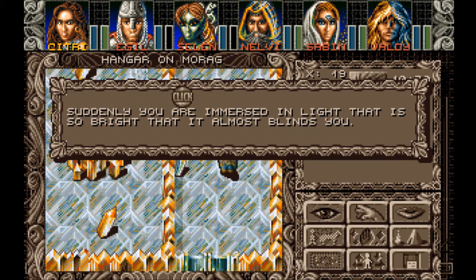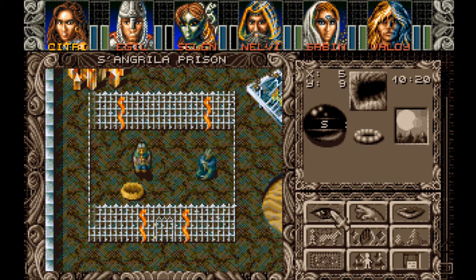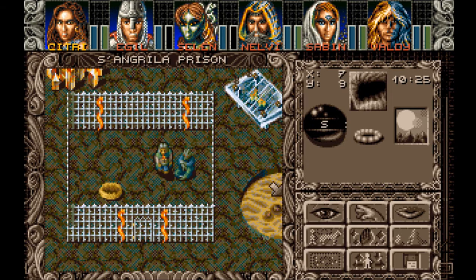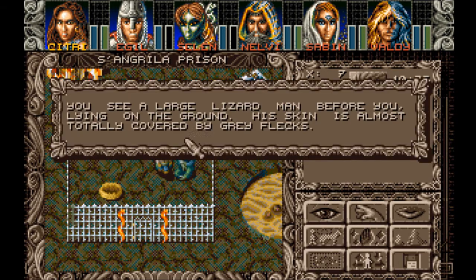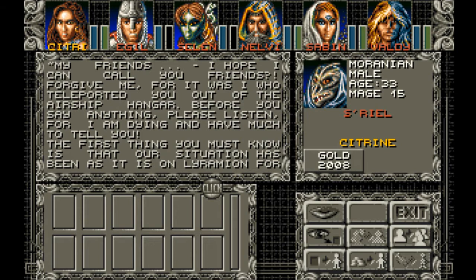Suddenly you are immersed in light so bright it almost blinds you. In the southwestern corner of the cell lies one of the Lizard Magicians. His skin has almost totally lost its green color — instead he is covered with large gray flax. As he catches sight of you, he weakly lifts an arm and waves you to him. I thought he was using a spell to summon me. Hello? Sangrilla Prison. You see a large lizard man lying on the ground, his skin almost totally covered by gray flax. Are you sick? Sriel — Moranian male, age 33 — a 15th level mage. He says: my friends, I hope I can call you friends. Forgive me, for it was I who teleported you out of the airship hangar. Before you say anything, please listen, for I am dying and have much to tell you.